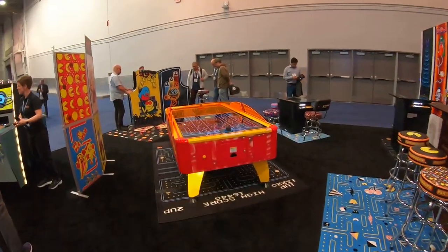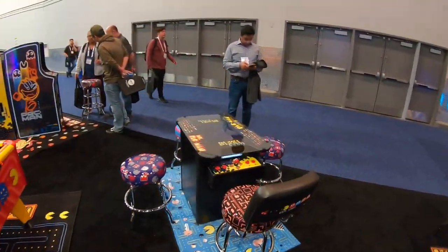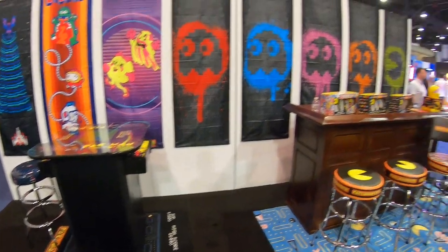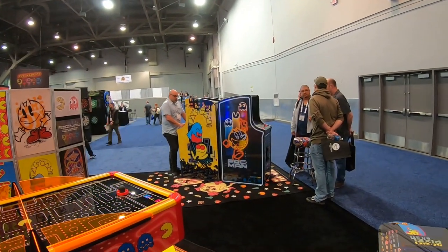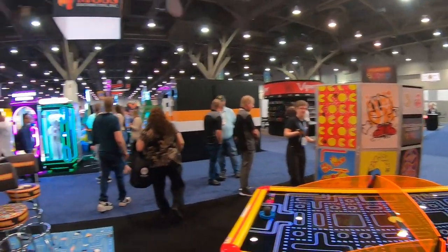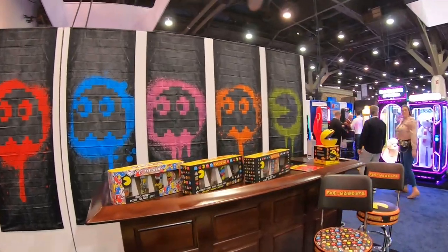Here's the Namco setup — a really cool Pac-Man air hockey table. And of course some cocktail, tall cocktails, bar setups, and your standard kind of mini multi-cade there. Those are pretty cool. I love they've got posters and all kinds of cool stuff on the walls, all for the classic arcade enthusiasts.